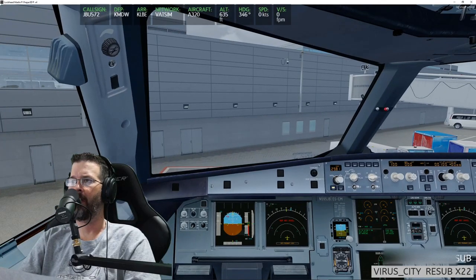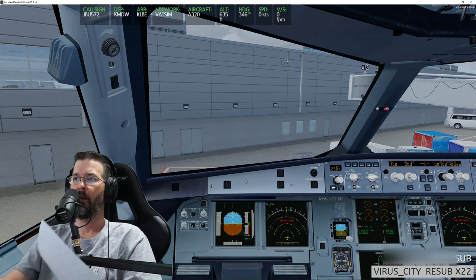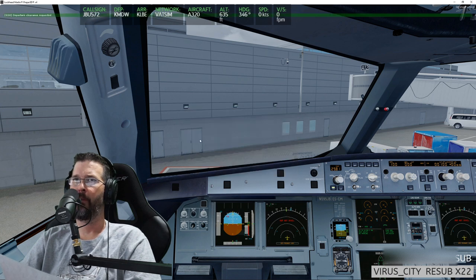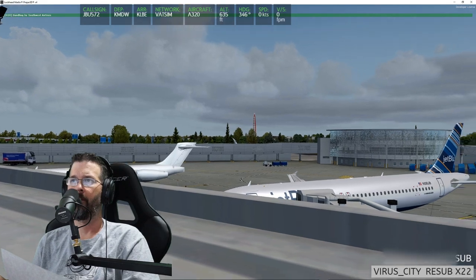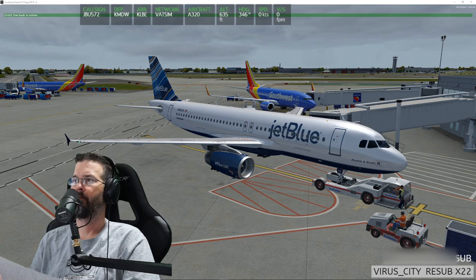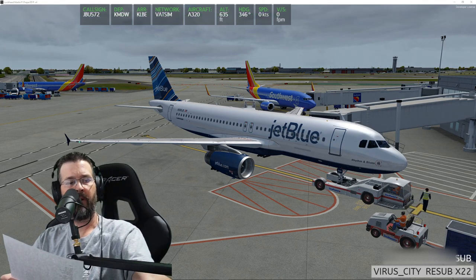Let's do GSX and prepare for pushback and departure — Southwest is courtesy tugging us today. I have separate volume control for the plane on my mixer, which is so nice — I'll turn it down just a little bit.